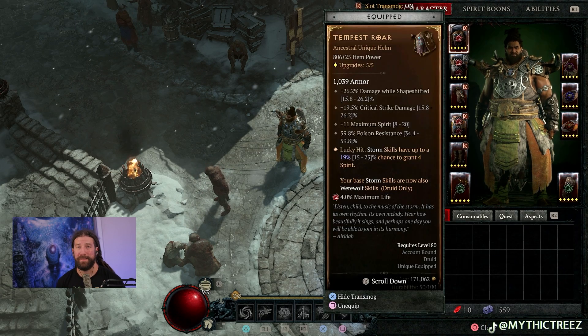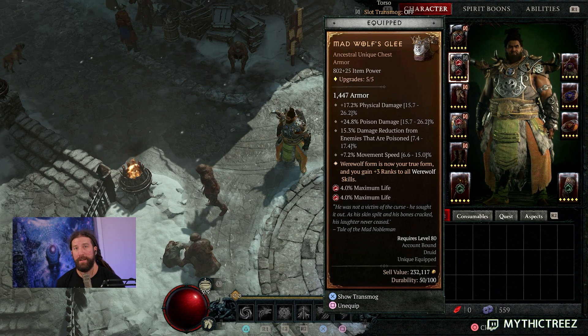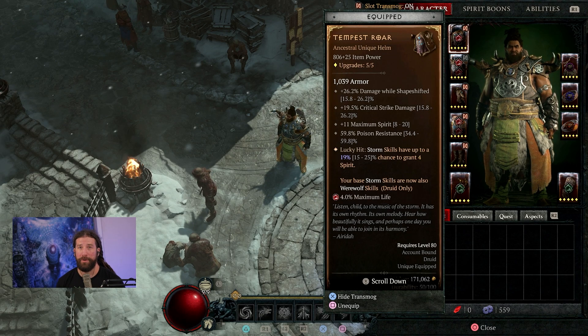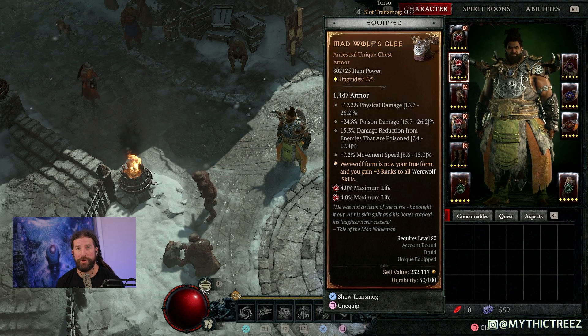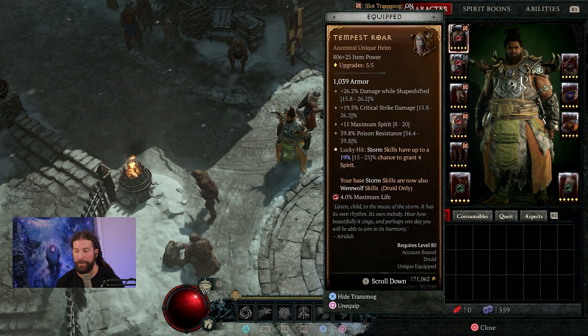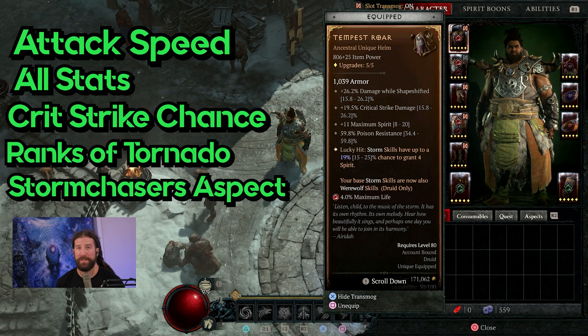Now let's talk gear, aspects, and stats. You're going to want two uniques for this build, which can be frustrating to find. One is Tempest Roar, and the other is Mad Wolf's Glee. Mad Wolf's Glee gives you movement speed, poison damage, and three ranks to all of your werewolf skills. Tempest Roar is what makes or breaks this build — you cannot do it without it. The biggest thing about Tempest Roar is the fact that your base storm skills are also werewolf skills, so you're gaining a ton of procs and a ton of ranks to the damage, and it truly brings this build together.